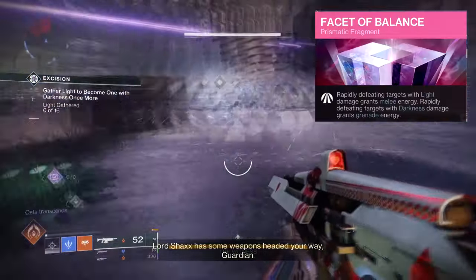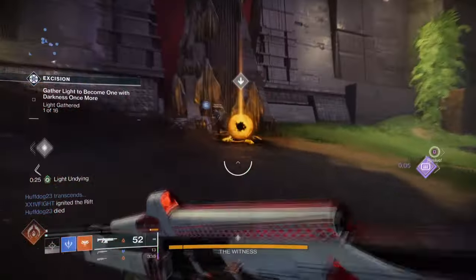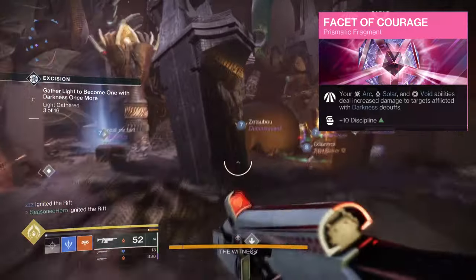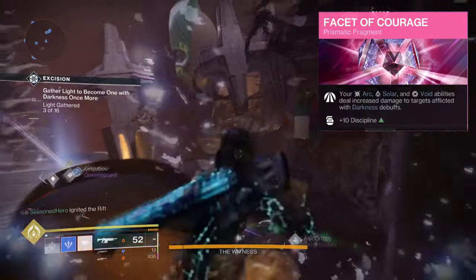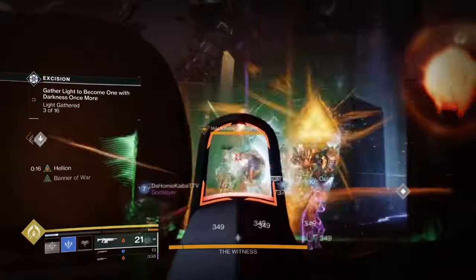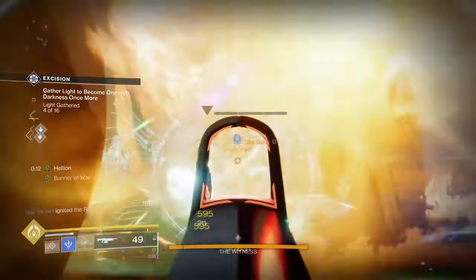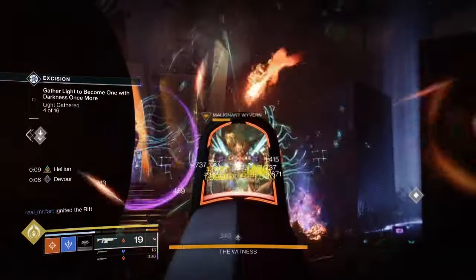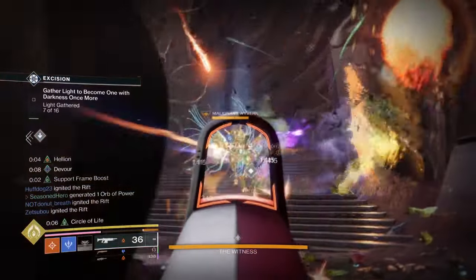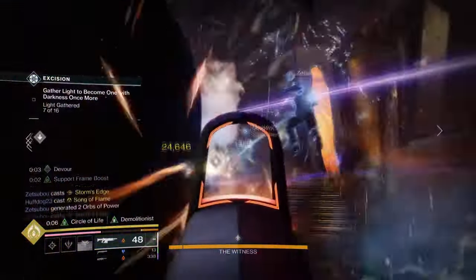Facet of Balance, where rapidly defeating Light targets grants Melee Energy, and rapidly defeating Dark targets grants Grenade Energy. And Facet of Courage, where your Arc, Solar and Void abilities deal increased damage to targets afflicted with Darkness debuffs. Since Speaker Sight doesn't need much from the fragment list to function, it's ideal to focus the vast majority of your items on empowering yourself and allies as best as possible. Our two aspects will keep the build afloat, but the Helion aspect will get a lot of traction via Facet of Hope, Awakening and Honor, and this alone will be enough for you to spam it as freely as you like.